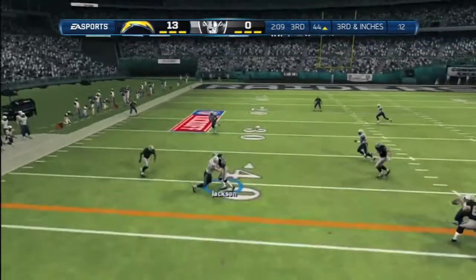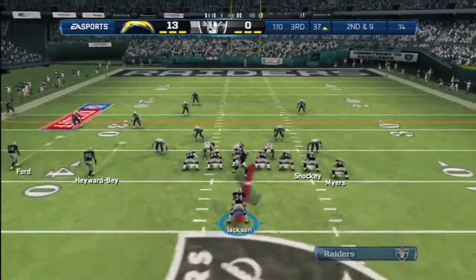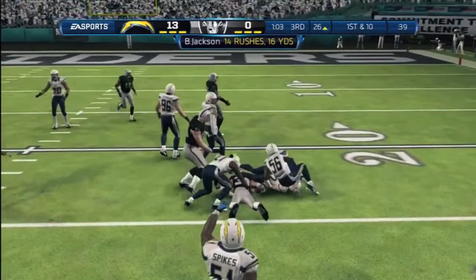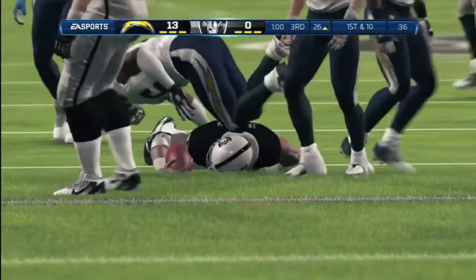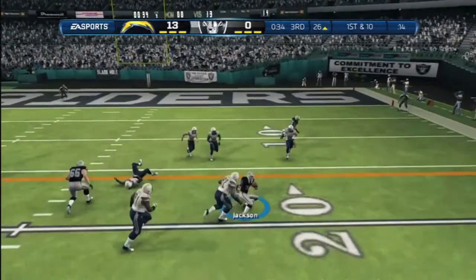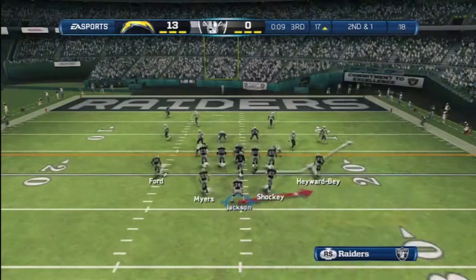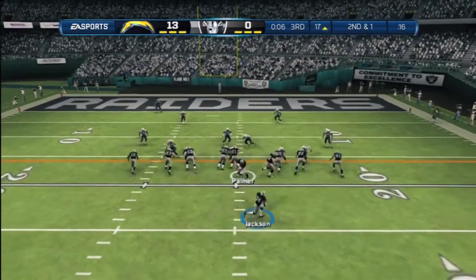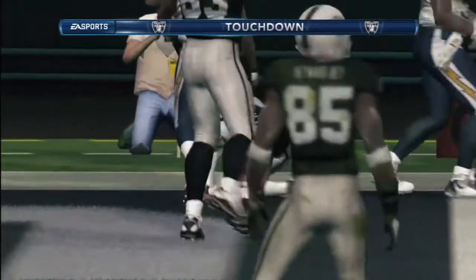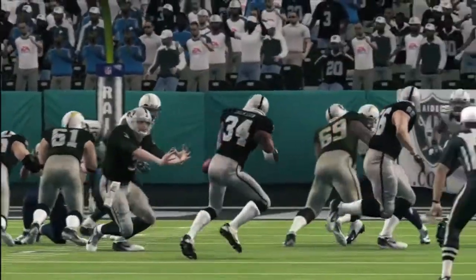Third down, two minutes and 13 seconds remaining — the pass to Bo, he spins out of a tackle. Bo is starting to feel it: two receptions, 12 yards. Gotta get in the end zone, only down by a touchdown. Bo Jackson with room, barrels ahead inside the 25-yard line — 16 yards on the day. In the third quarter with 30 seconds remaining, a nice pass to Bo. They should have given forward progress for the first down but didn't, down at the 16-yard line. Second and one — Bo Jackson gets the block and that's all he needs, inside the pylon, touchdown!